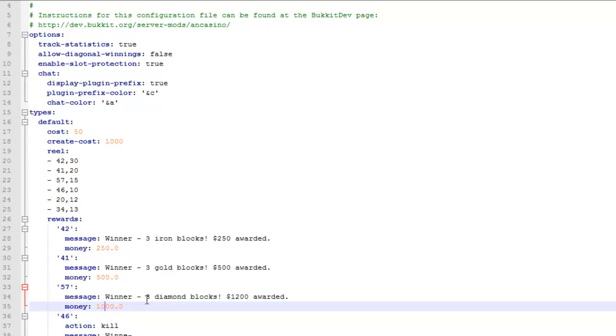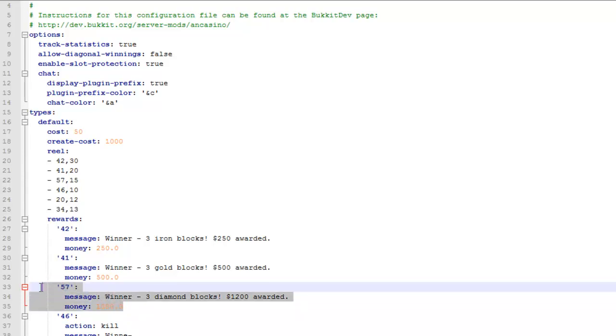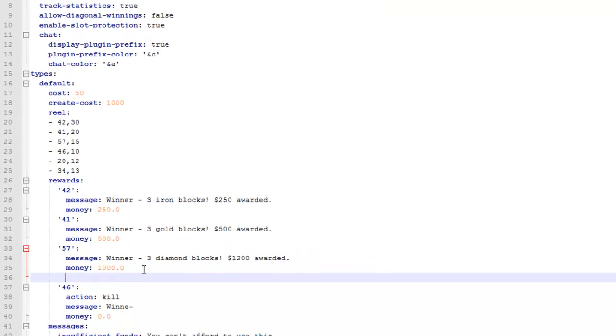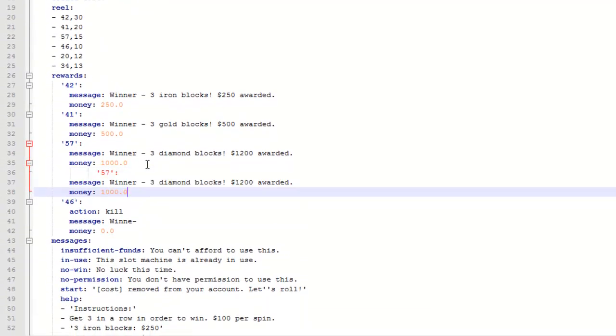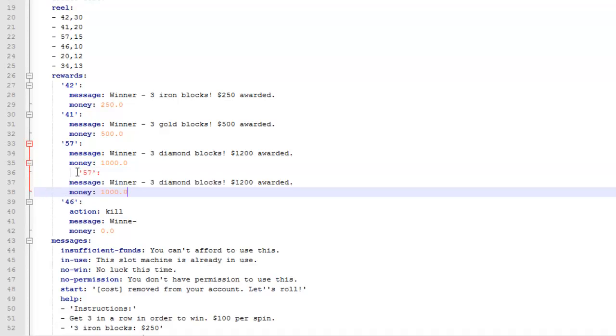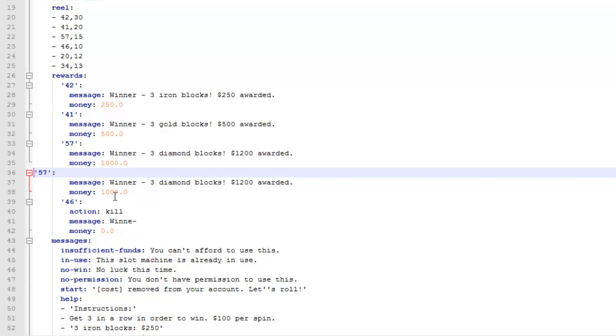I can just change the values. So diamond — I don't want it to be 1200, I just want it to be 1000. Then I want to add some other prizes, so I'll quickly copy this and paste it underneath. I have to realign it so it fits properly — just delete the spaces and realign it. And there we go — just change the block ID. So I put in 34, so I'll change that to 34.